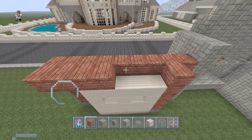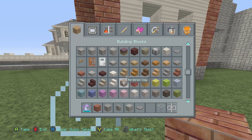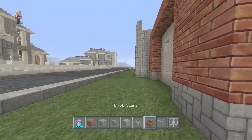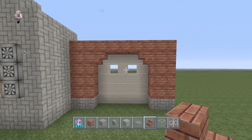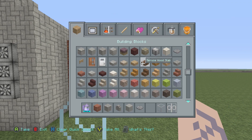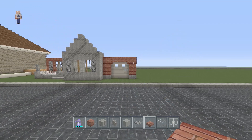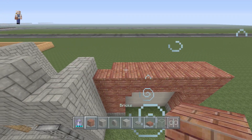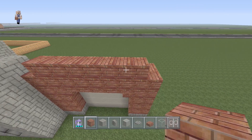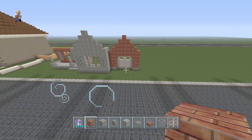Now we're going to take out brick stairs for the garage. The brick stairs go on the corners to give it a better finished design, and then to finish it off even more we use a brick slab. We're going to do another stair-step design here with our garage — it should come to a perfect point just like the last one.